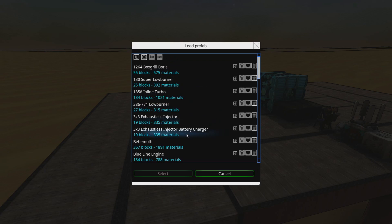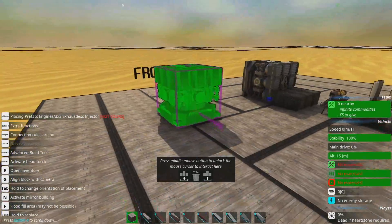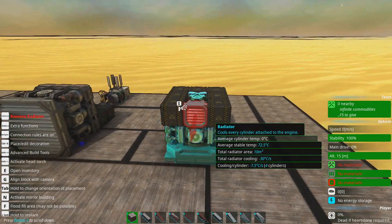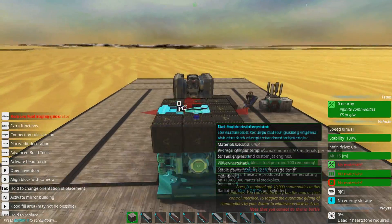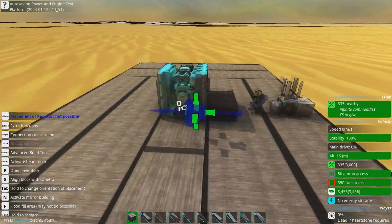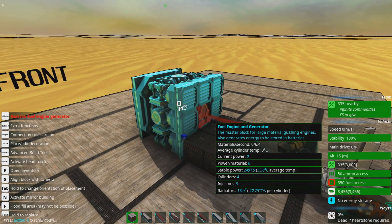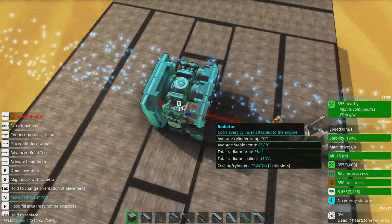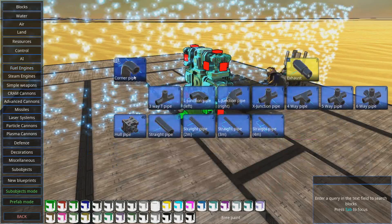I have a personal favorite, which is a slightly more optimized fuel injector engine: the 3x3 exhaustless injector. I've used these in the past quite a lot. It's pretty simple — it's just this, but it comes with its own fuel. If you've got enough fuel you can just carry on. You'll notice the effective power is less because it has less cooling. You do get more stable power if you use exhaust though, as we just saw — we were getting a little bit more.